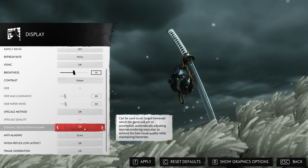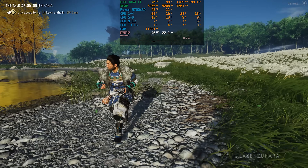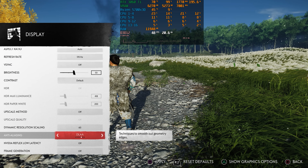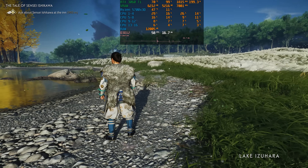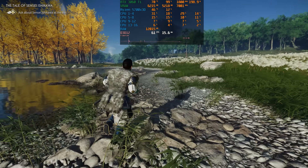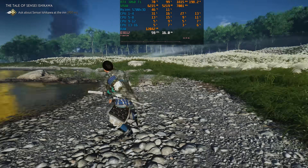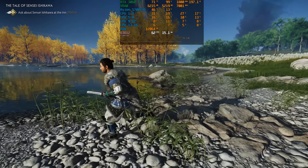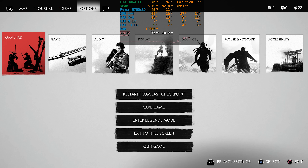Let's examine dynamic resolution scaling. Here the game is running at around 46 FPS. Enabling dynamic resolution scaling to target 60 FPS with DLAA gets pretty close to that target, but it still sometimes drops below 60 FPS. The reason is similar to Horizon Forbidden West — there's a limit on how much the game can lower the resolution to achieve the target FPS.